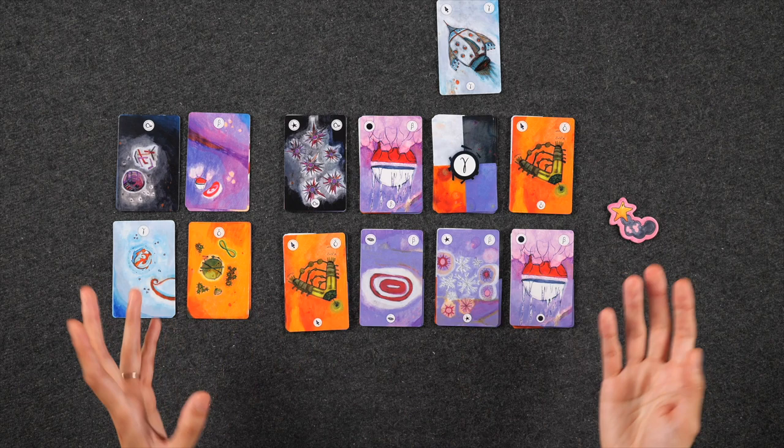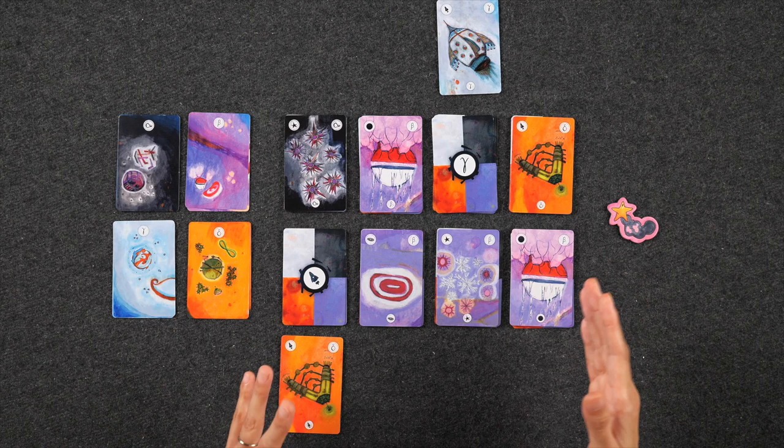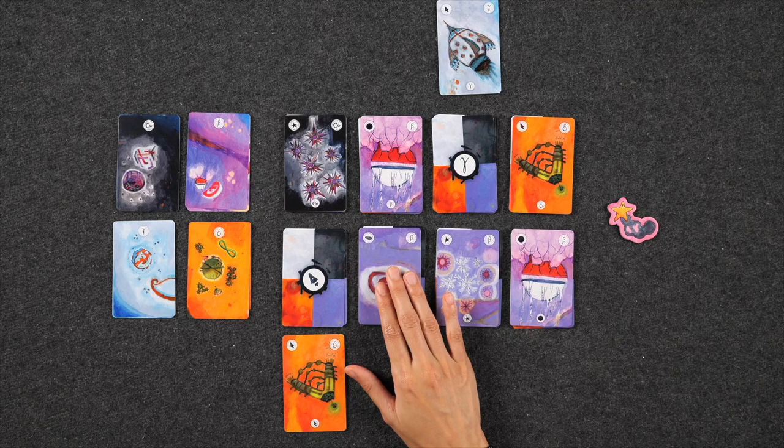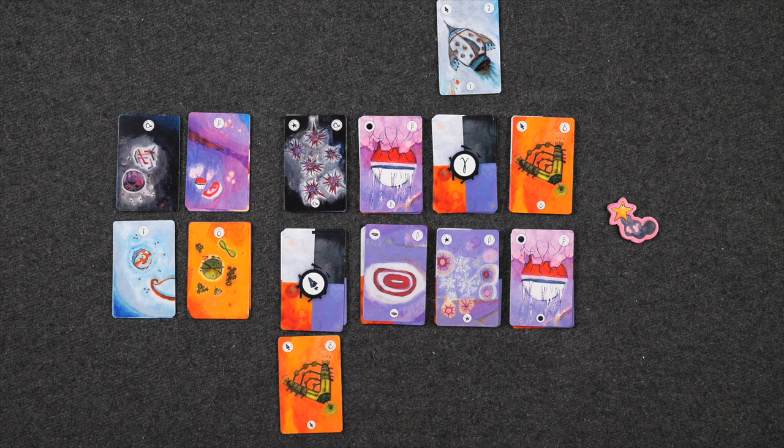Whenever you discard a card, you discard it into its own discard deck. You'll have to be careful about which cards you discard, keeping track of how many you have left of each type. The nebula power helps with that — the minor version allows you to choose a card from a discard pile and shuffle it back into its original deck. The major version lets you take two cards from the discard pile and shuffle them back in.